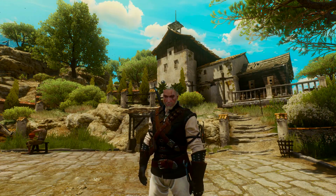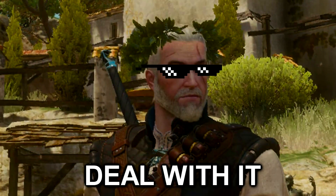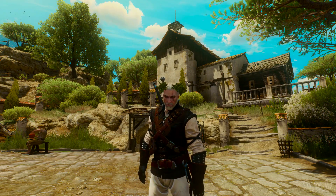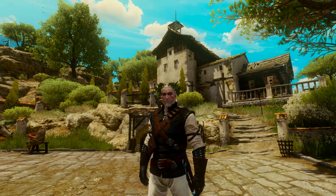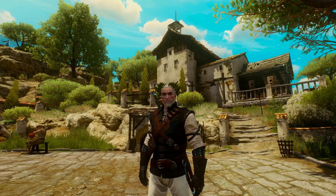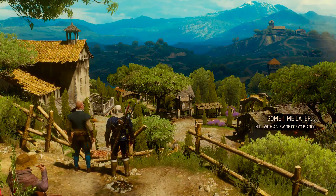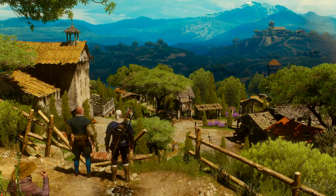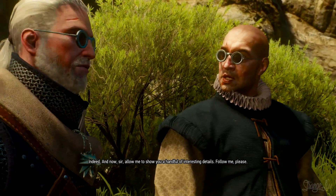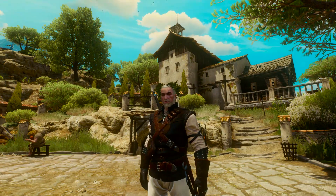Hey, what's up Witcher fans? It's Strangelove here, and welcome to an episode of Witcher 3 Cribs! I'm just kidding you guys — I won't be getting that obnoxious for this video, but I will be giving you a grand tour of Corvo Bianco Vineyard, which is Geralt's new home in The Witcher 3 thanks to the Blood and Wine expansion. Since I just finished restoring my Corvo Bianco to its former glory, I'm going to be going over all of the upgrades that you can do to the vineyard so that you guys know what to expect before shelling out the coins, because it is quite expensive.